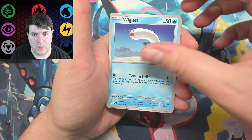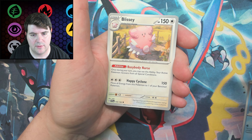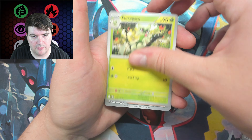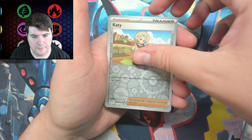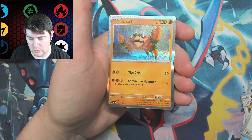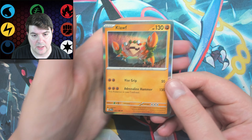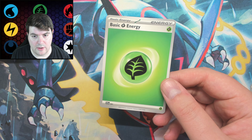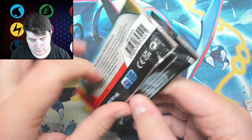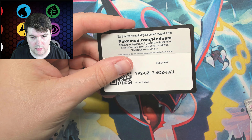The card trick is kind of gone now so we're just going to go through these. Pack one: Pommy, Wiglet, Revered, Maschiff, Blizzy, Jack, Florigato, Katie, A Gruff, and a Klawf. We have two Reverse Holos now and a guaranteed Holo, and Energies. Because who doesn't love Energies?